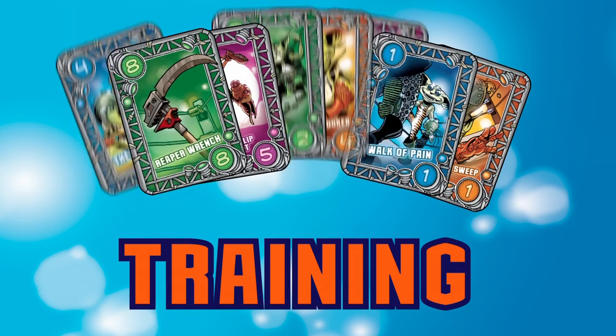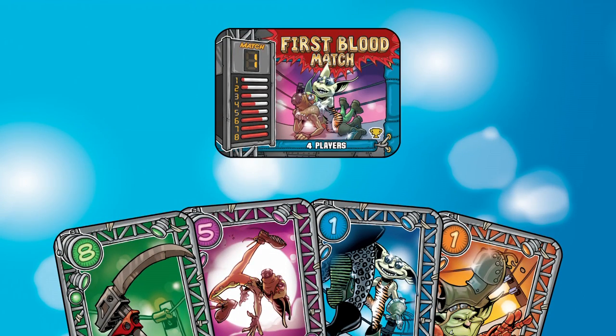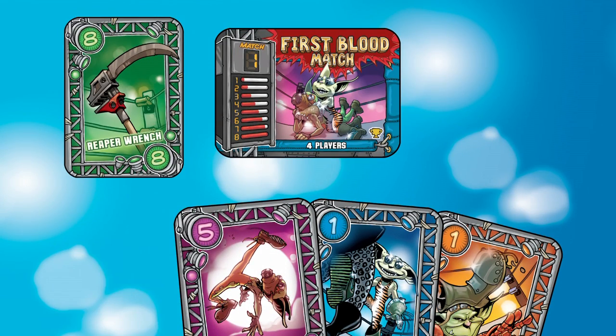During the drafting game, you draft cards to create your four-card hand for the trick-taking game. During the trick-taking game, you use those four cards to attempt to win the four tricks, or matches, and leave the competition bruised and on its back.